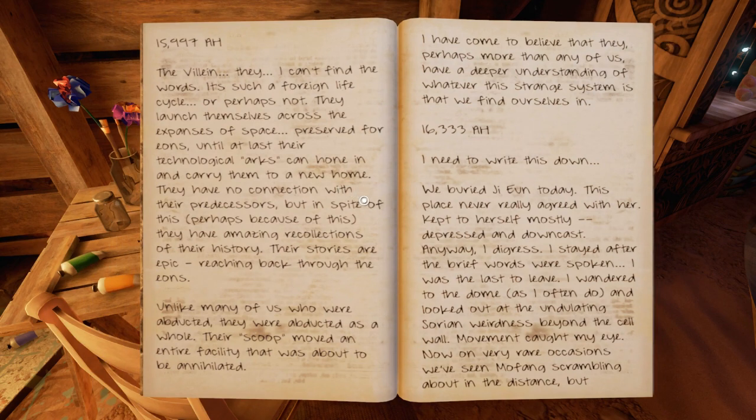Whoa. Now there's something. Alright. 15,997. A.H. The villain. I can't find the words. It's such a foreign life cycle. Or perhaps not — they launch themselves across the expanses of space, preserved for eons, until at last their technological arcs can hone in and carry them to a new home. They have no connection with their predecessors, but in spite of this — perhaps because of this — they have amazing recollections of their history. Their stories are epic, reaching back through the eons. Unlike many of us who were abducted, they were abducted as a whole. Their scoop moved an entire family, a facility that was about to be annihilated. I have come to believe that they, perhaps more than any of us, have a deeper understanding of whatever this strange system is that we find ourselves in.